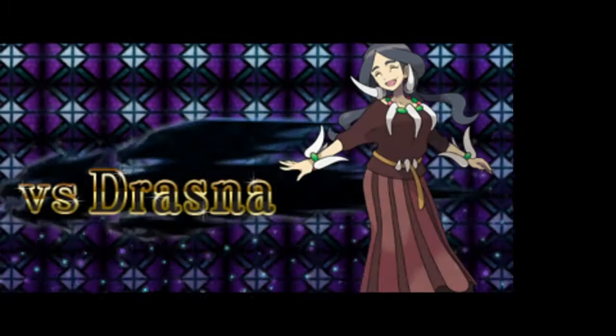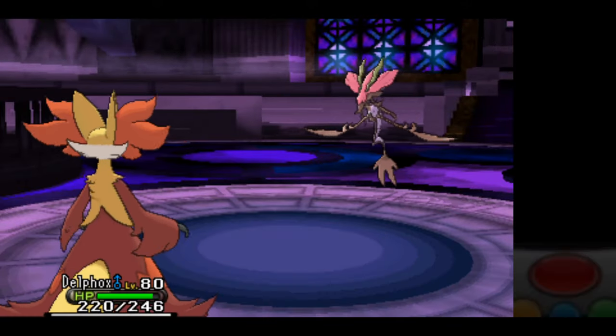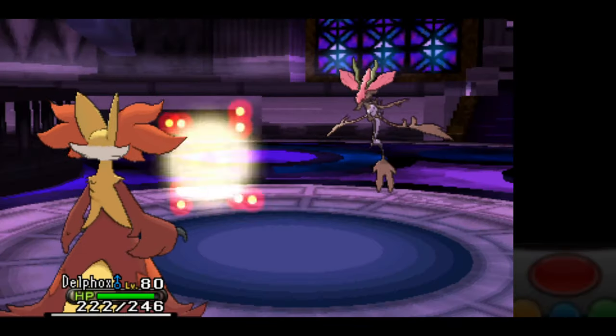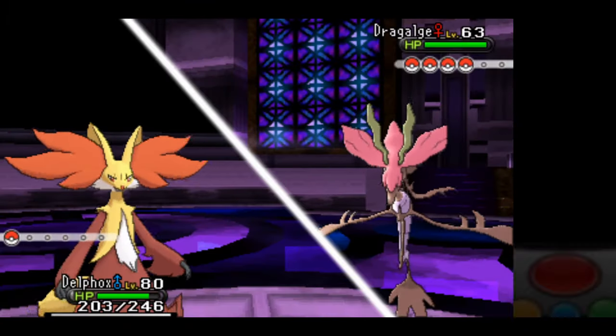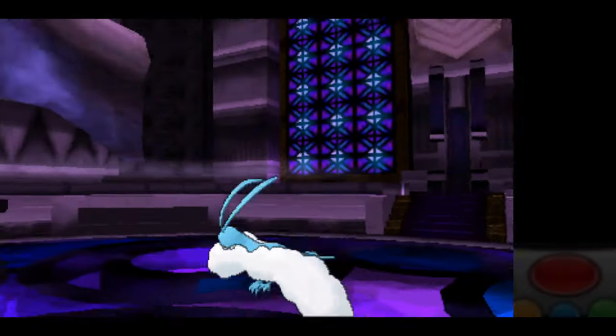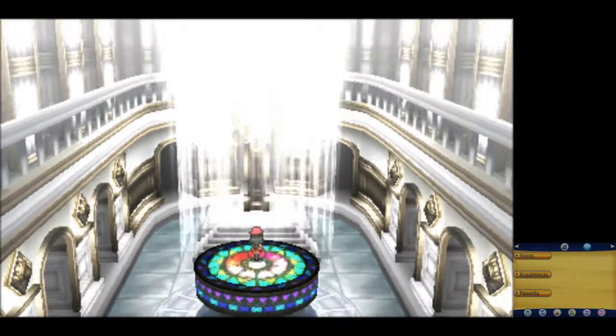Last, as mentioned before, is Drasna, and my moveset for this battle is Protect, Shadow Ball, Calm Mind, and Psychic. Against the Dragalge, I set up three Calm Minds as it just keeps going for Surf, not doing much damage. And from here, once I'm fully set up, I can one-shot sweep her entire team. All that's left is the champion Diantha.